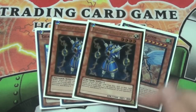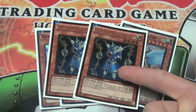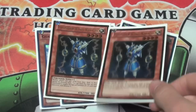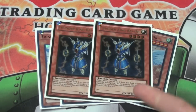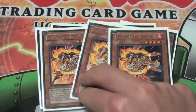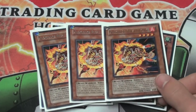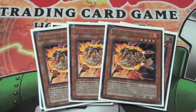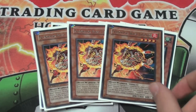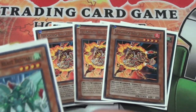I use 2 Thunder King — you don't have to use these. I'm thinking about taking these out because they don't work well with the D-Fissure line, but they have been a little bit of a help. I run 3 Laquari mainly because I like the Beat Stick it provides. I used to run a Laquari Beat Stick deck and I've never really gotten off using 3, so they're really good.